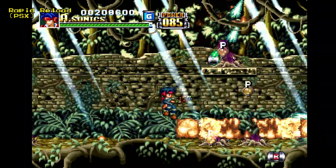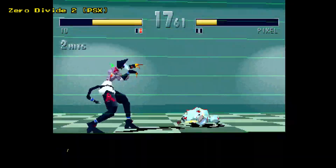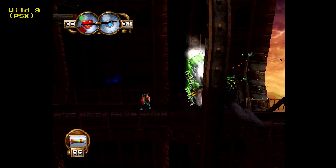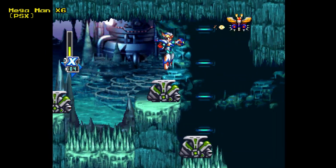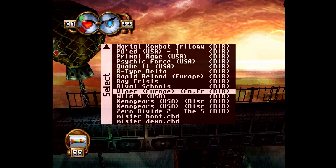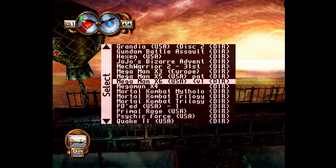The Sony PlayStation emulates well on a wide variety of devices, so I expected this would also be the case in Mr. FPGA — and yeah, it's all good. Nothing obvious really stuck out, so the odds are whatever you throw at it will work fine. One note to add here is that you are likely to get better performance sticking with the BIN/CUE format rather than CHDs. I was disappointed too, but if you stick everything in its own folder, it's pretty transparent.